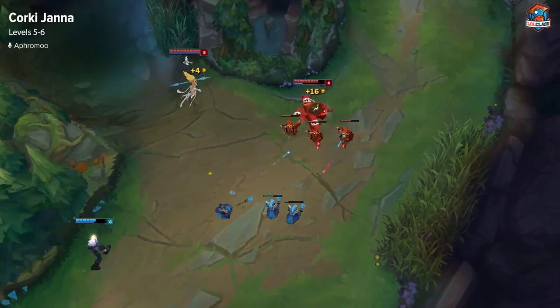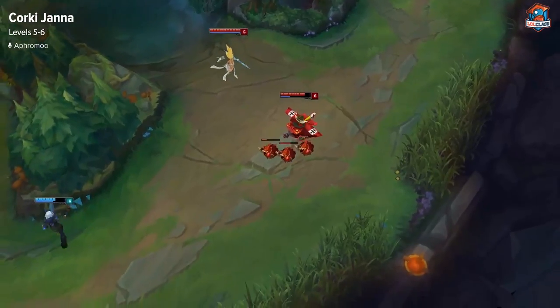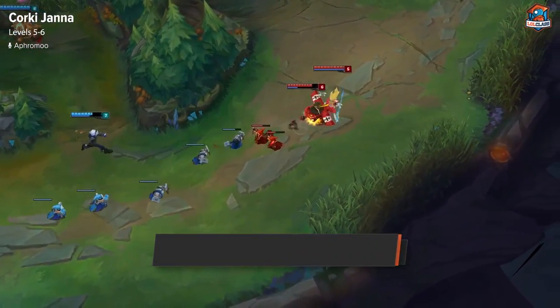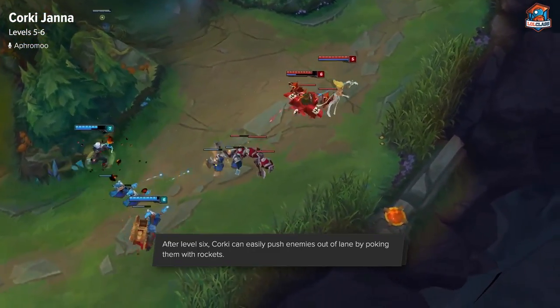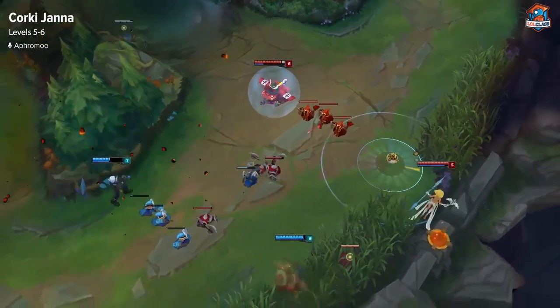At level 5 and 6, Janna's level 6 isn't that important for the lane, but Corki's level 6 is super important, just because Corki gets to put out a ton of damage. Once he's able to reach level 6, you should be able to push any opposing laners out of lane just by poking.